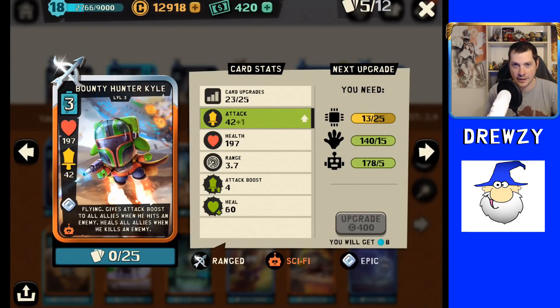Coming in at number three is the newest of the four Kyles — Bounty Hunter Kyle. Some pros: he is a flying unit, the only Kyle that flies; all the rest are on the ground. That puts him at a nice advantage because most ranged unit cards will not focus on flying units first — they focus on the nearest unit — so oftentimes you can distract a ranged unit from attacking Bounty Hunter Kyle. His flying ability is definitely a pro. He has an on-hit ability: he gives an attack boost to all allies when he hits an enemy, and heals all allies when he kills an enemy.